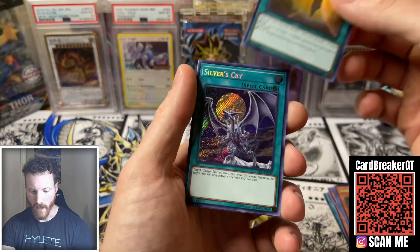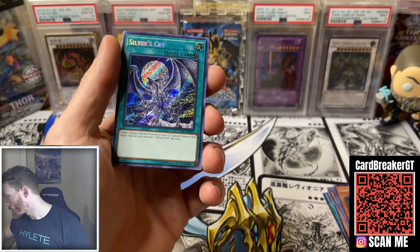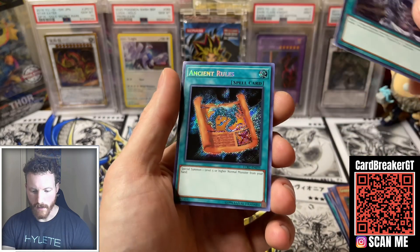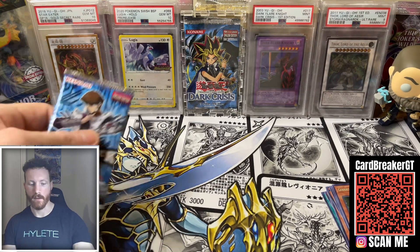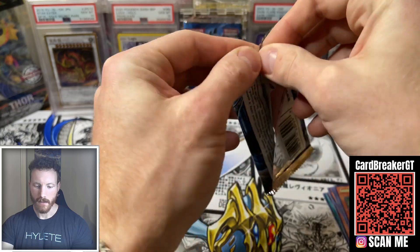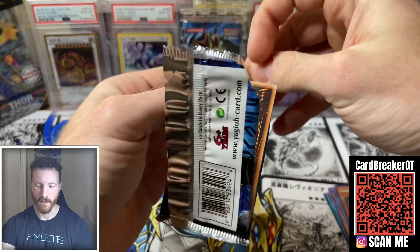Dragon Ravine. Silver's Cry — about two to three bucks it looks like. And then the last secret rare is Ancient Rule. Not bad. We've got one more pack to open for myself and then we're going to move on to Cameron Gaming Collectibles.